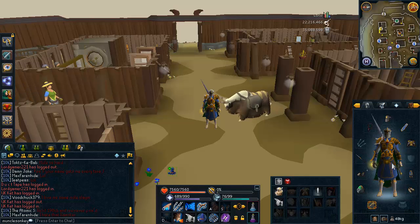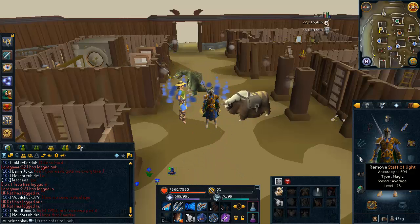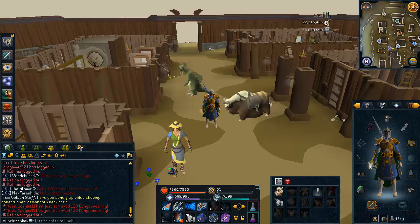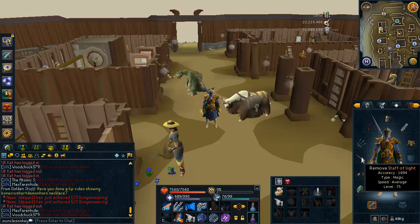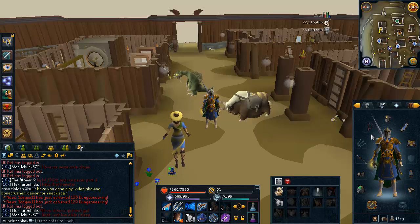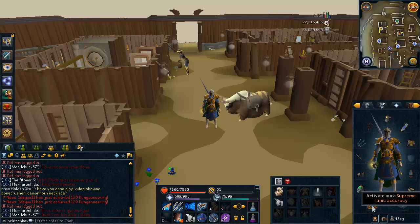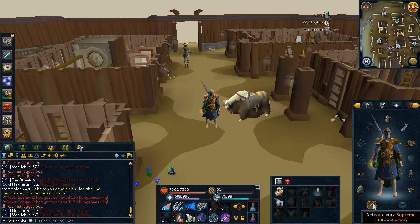You can also range this boss and if you do, I'd recommend to wear range armor. If you do range, you can also wear Warpriest exactly like I'm wearing and the only thing that you have to change is swap out the Staff of Light for a hand cannon and wear some hand cannon shot as ammo. I'm wearing a Staff of Light. You can also use a Visal Wand and Orb if you have that. I decided to use under level 80 weapons. Amulet of Fury, Sixth Age Circuit. You can also use a Seer's Ring or an Amulet of Glory.